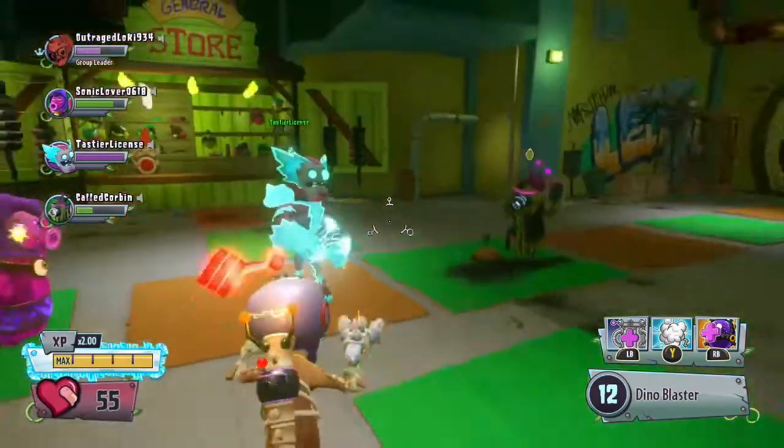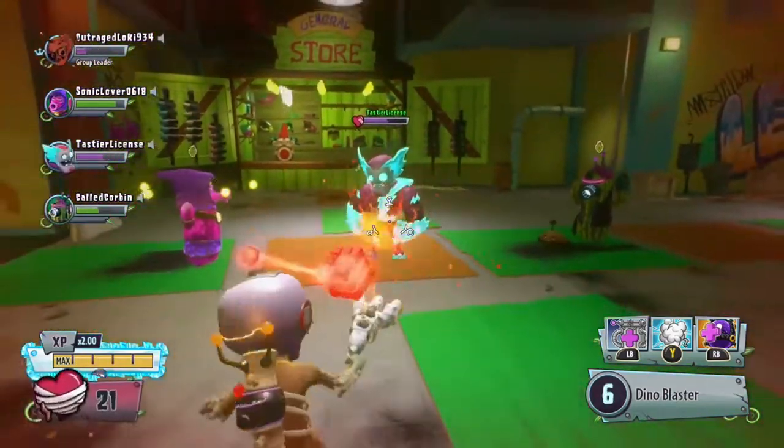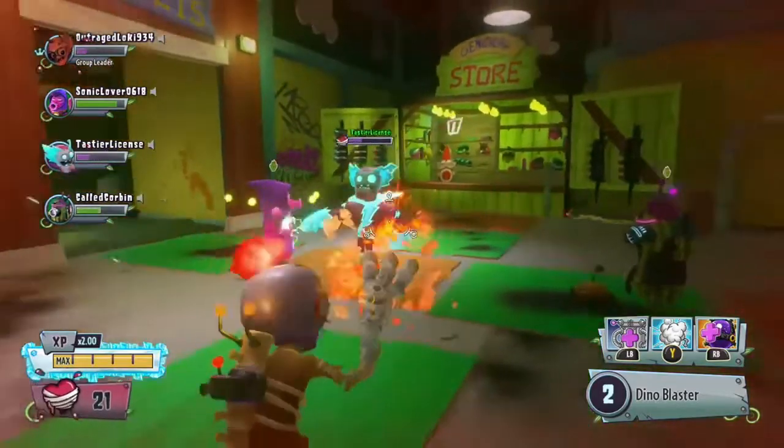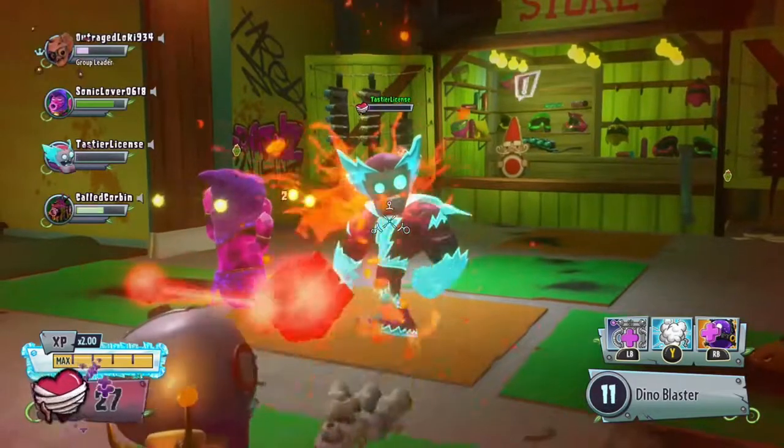There you go — I was revived, and now I can kill zombies. I'm kind of killing myself right now because of the splash damage. They can't hurt you, but you can hurt them. The only reason I'm hitting myself right now is because of my splash damage.